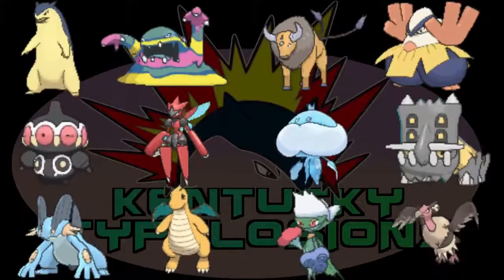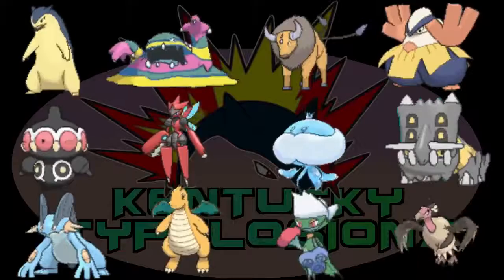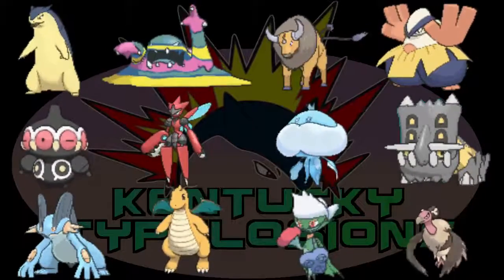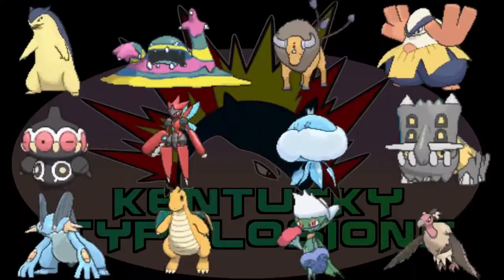Anyway, here's the full team. You know what team they have, if you remember. It's Charizard X, Manaphy, Mew, Rhyperior, Mawile, Nidoking, Cobalion, Goodra, Kecleon, Lilligant, Type Null, and Ninjask.